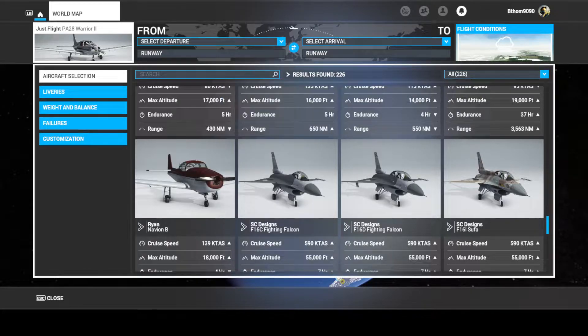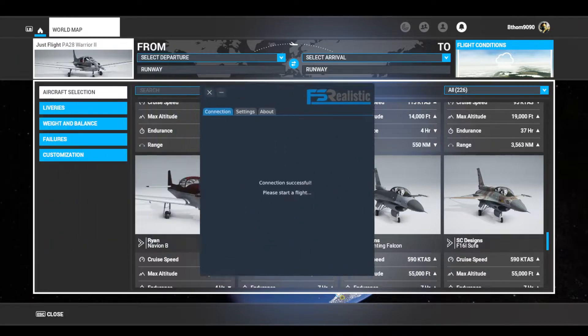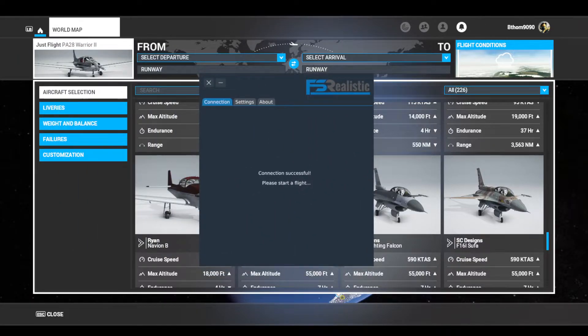Next we will be doing FS Realistic. FS Realistic is $30 for the pro version, which is the version I have. It's really nice. Here is the UI before you start a flight. Let's go into the simulator.